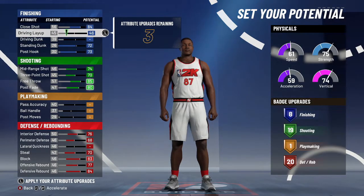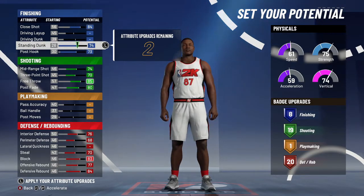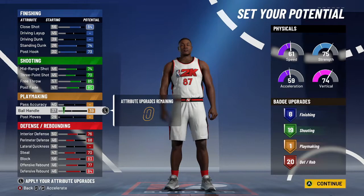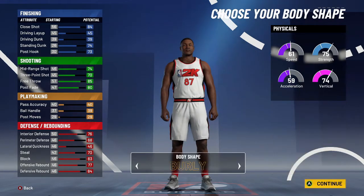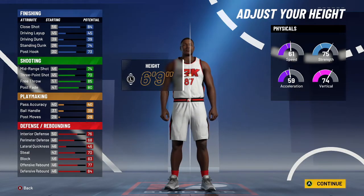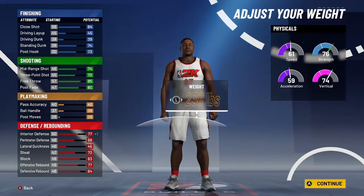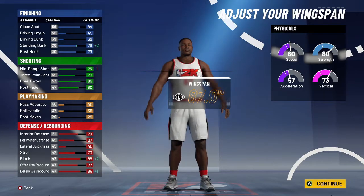Put the driving layup at 45 — actually you don't need a driving layup. The final build is 8 finishing, 19 defense, 1 playmaking, and 20 shooting — that's exactly how I made it. For the upgrades, going early again just because you're a shooter and not as strong as other builds. I'm staying at 6'9" on this build and going with 250 pounds, same as all the other builds except the previous one.